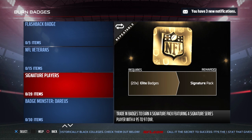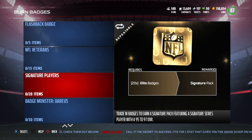Sunday gave us one of the most significant upgrades to a series that we've had all season, and that was the Signature Series. We got seven brand new players added. If you go into the Burn Badges sets, you'll see a set where you put in 20 Elite Badges and get a Signature Pack, which guarantees you a player between 95 and 97 overall. In today's video, we're going to count down those seven players and tell you who is the best of the brand new Signature Players.